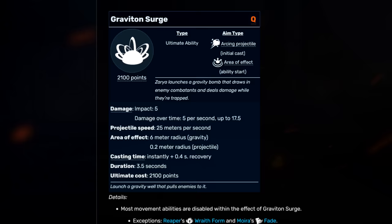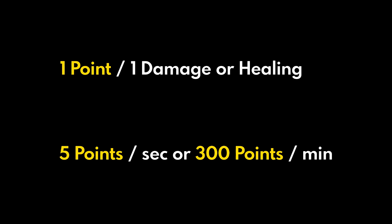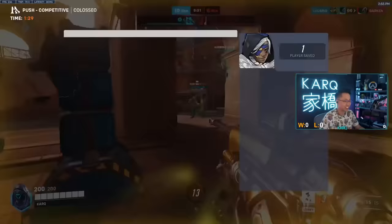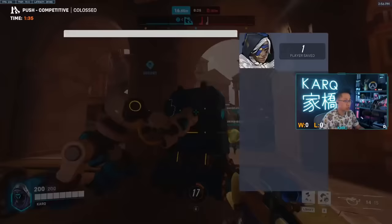For instance, Zarya requires 2,100 ultimate points. You actively gain 1 ultimate point per damage or healing done, and you also gain 5 ult points per second passively, which equates to about 300 per minute. Here's me pulling this tip off in an actual game trying to track the Zarya — the Zarya has 1,900 damage and you can use this to ult track.